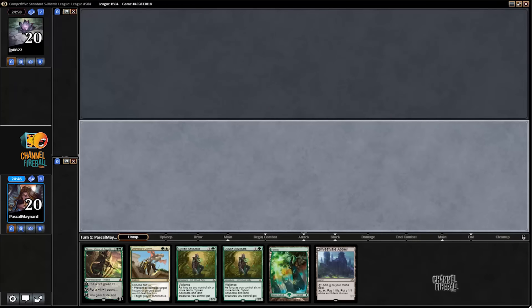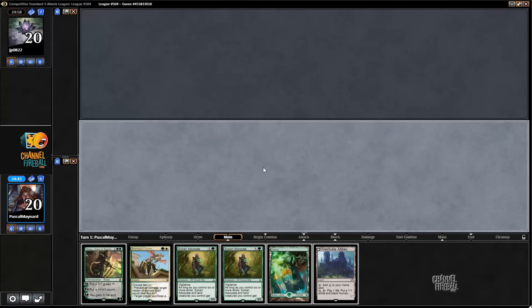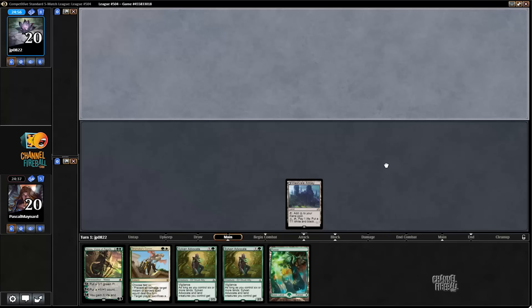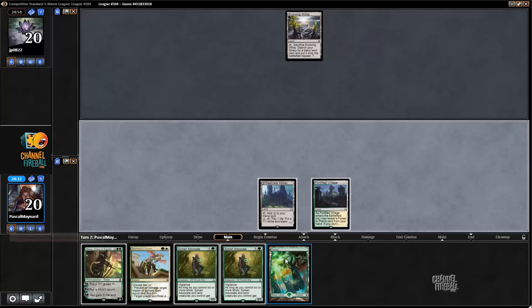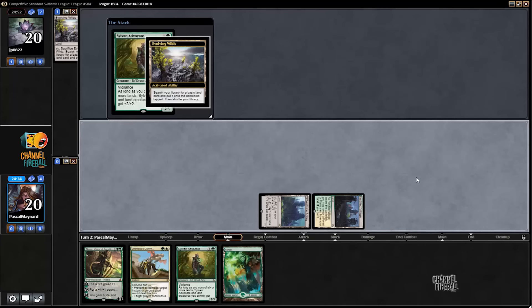Mulligan — we're going to keep this, scry this on top, and play Abbey first so that the scryland — the shadowland we draw — can come into play tapped. It's actually not intuitive at all to start with the Abbey, and I only noticed because it was on top of my deck, but now I know in the future I should be playing my Abbey and not my Forest.